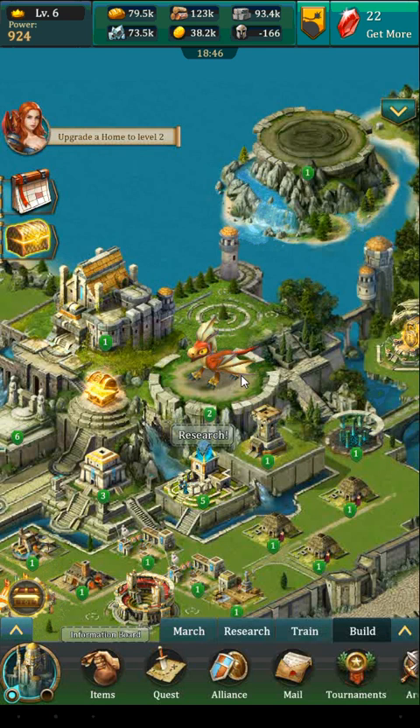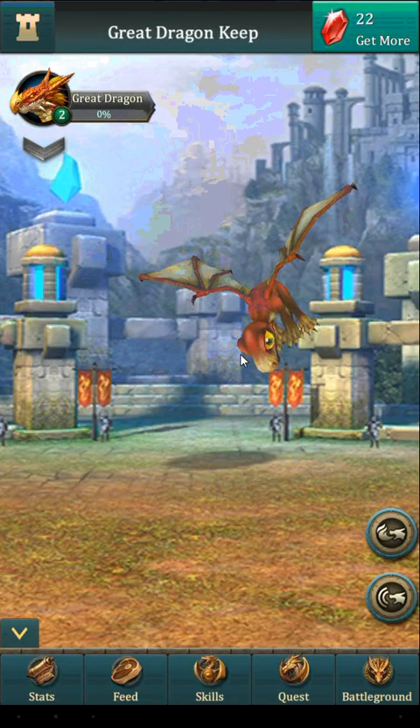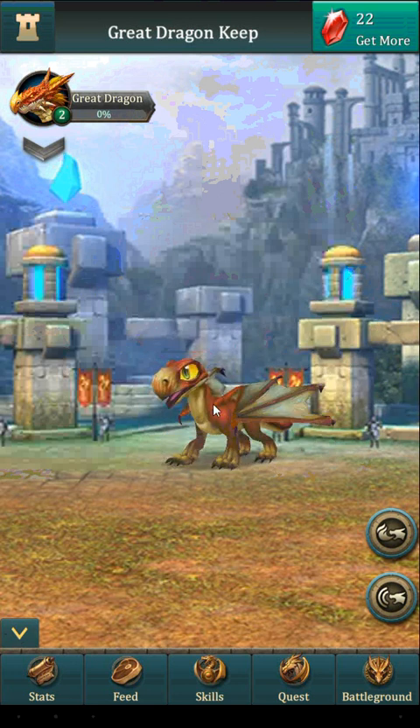Let's have a look at our dragon. This is called the Dragon's Keep. You don't level it up like a building — it's leveled up depending on the level of your dragon. This is how your dragon starts out, as just this little scamp critter.